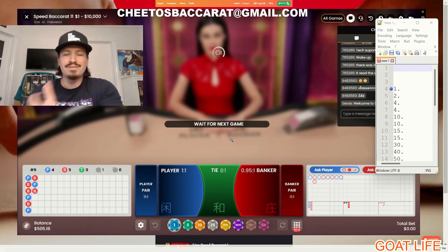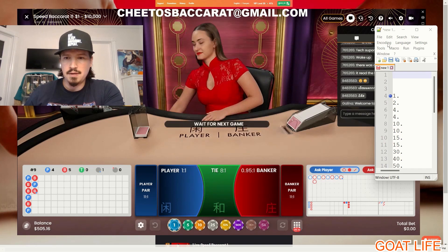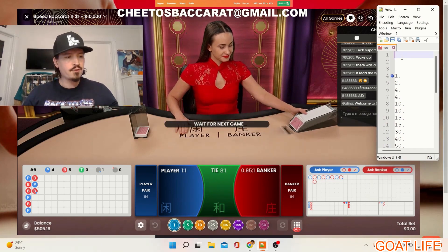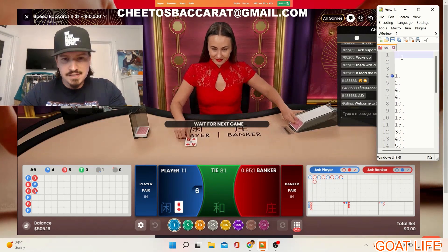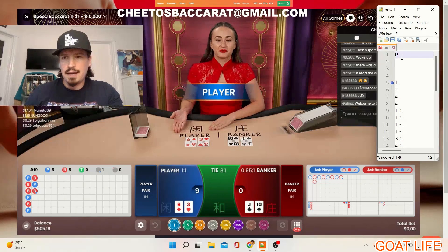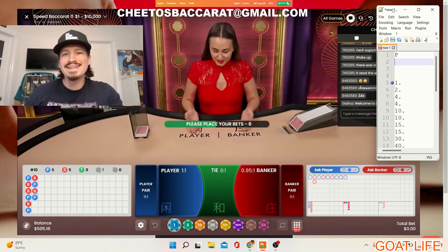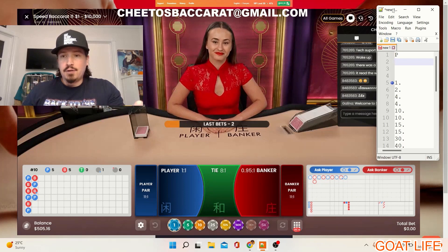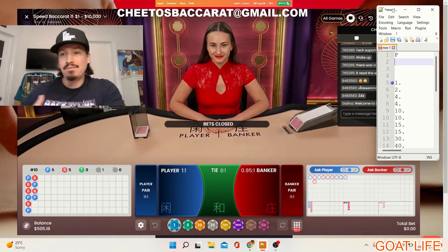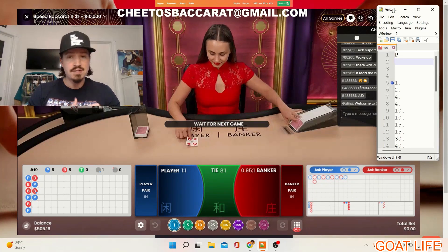I have specific triggers or rules to target different tables. This is one of the tables I like right now, so I'm just gonna wait for the result to come and I'll be able to place a bet. With this strategy I'm not playing every hand because you need to choose your spot — you cannot play every single hand. If you do this you're gonna become a sucker. You need to wait, choose your spot, and then bet.